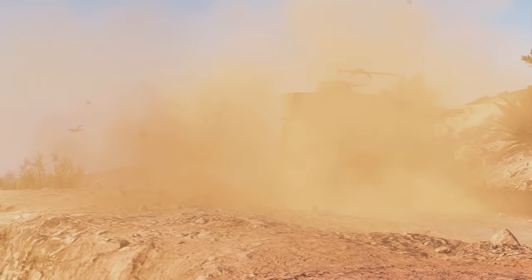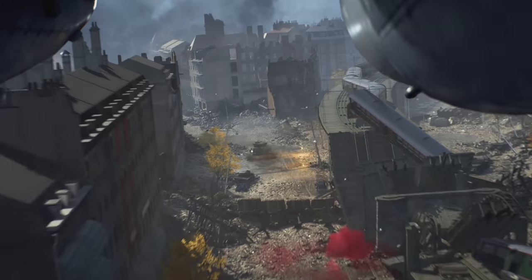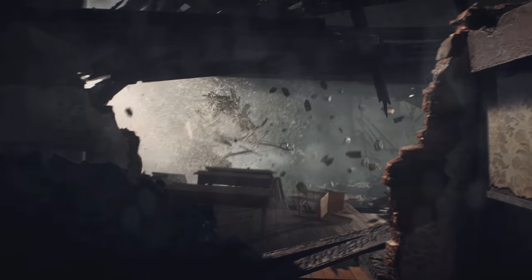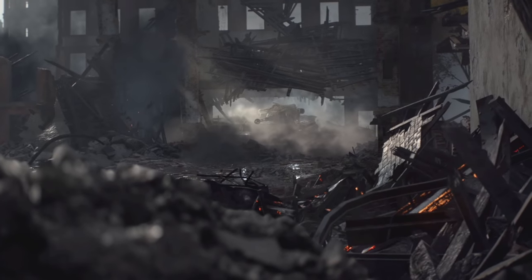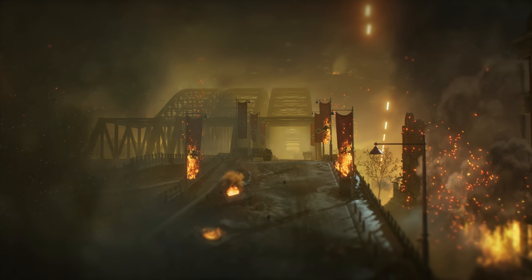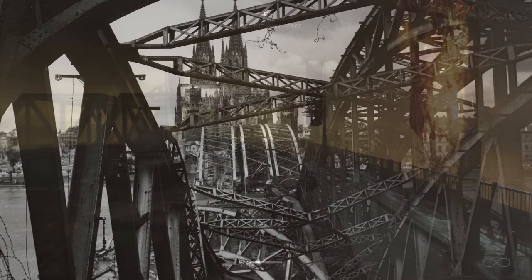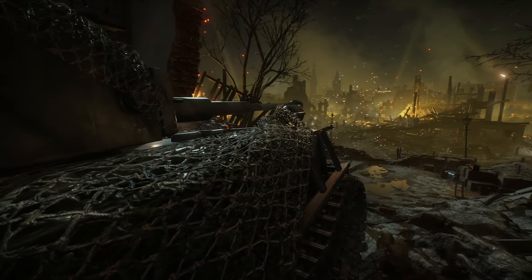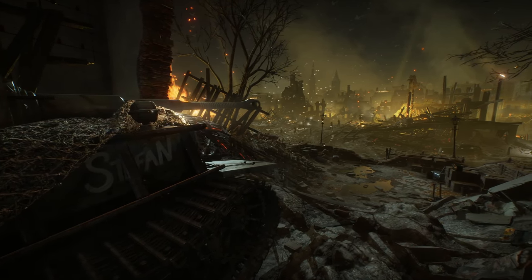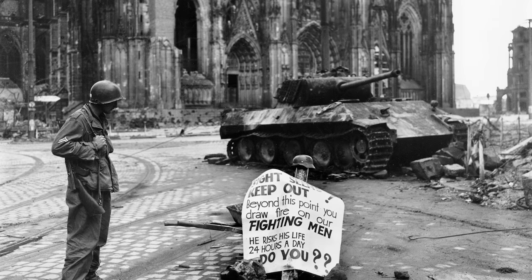Let's briefly examine Battlefield V's war story, The Last Tiger. The epic is set in the Rhine-Ruhr region, and the city is closely modeled after Cologne. There are a few details that reveal this, primarily the Hohenzollern bridge in the final scene of the story — it was destroyed by the Germans in 1945, just as it was in The Last Tiger. Cologne was also the site of an infamous tank duel, and the desperation of Stefan's crew was all too real for those inside the Panther tank on the steps of the Cologne Cathedral.